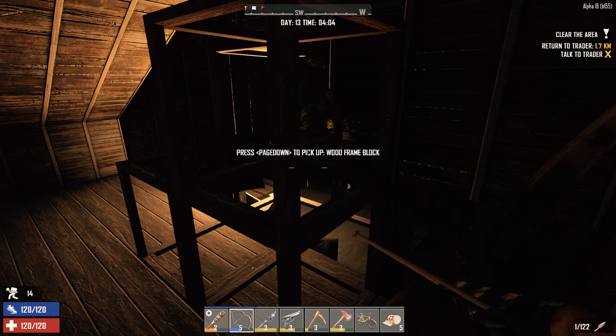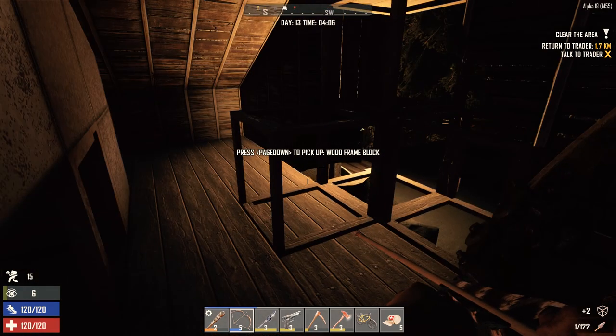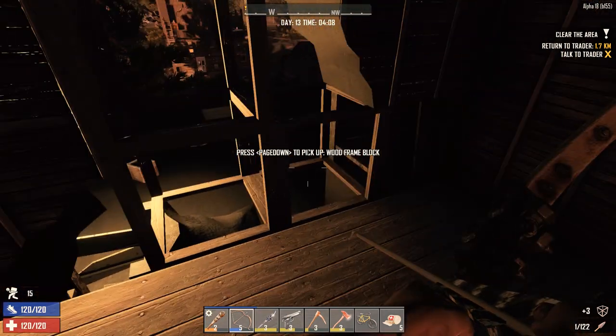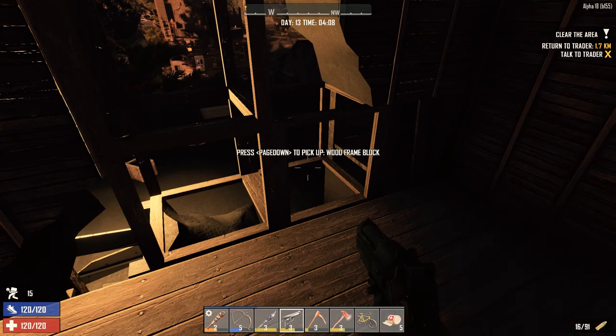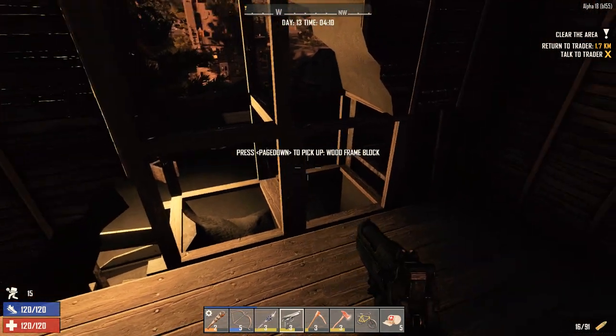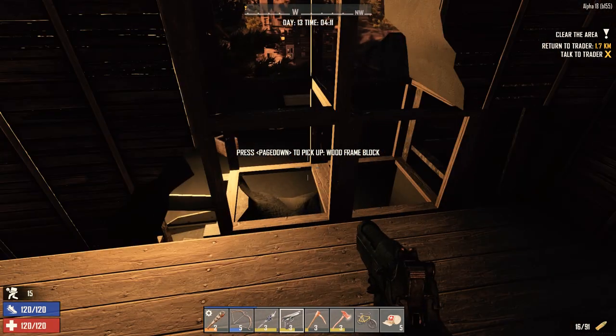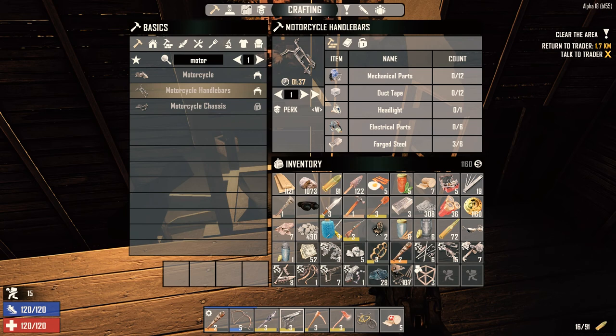Welcome back to the Seven Days to Die series, Surviving Alpha 18. It is the morning of day 13 and we are up in the attic of this house. I just put a few frames up over this door after they decided to pile in and attack me last night. There are still a couple of zombies outside, wandering around on this little shed roof. We're just going to kill them and take off.